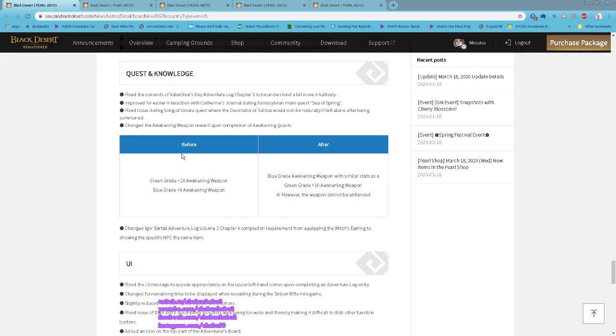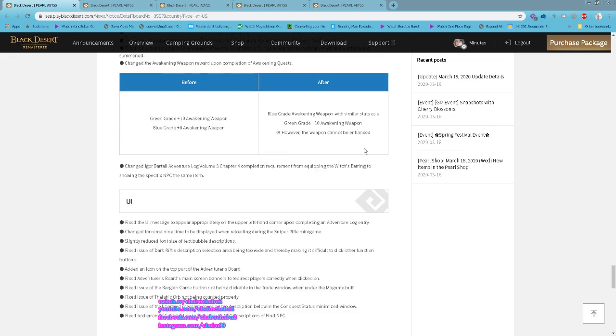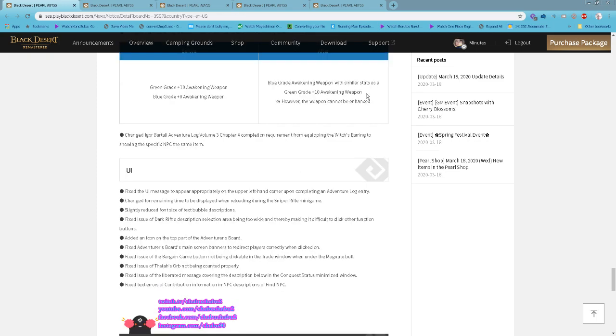For the awakening quest revamp: previously upon completing your awakening quest you received a green grade +10 and a blue grade +0 weapon. After the revamp, you get a blue grade awakening weapon with stats similar to a green grade +10, but that weapon cannot be enhanced. I assume it also cannot be sold on the central market.